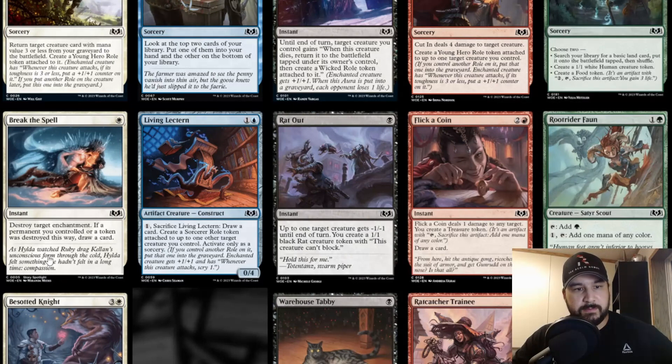Break the Spell — one white instant. Destroy target enchantment. If a permanent you controlled or a token was destroyed this way, draw a card. This isn't terrible but I don't know why you'd ever want to destroy your own enchantment. There are so many better options in Pauper right now for destroying enchantments. This doesn't seem like it would be that great.